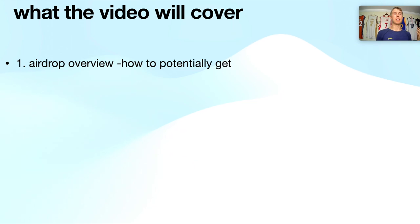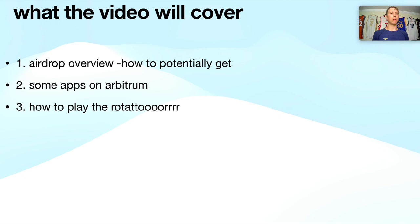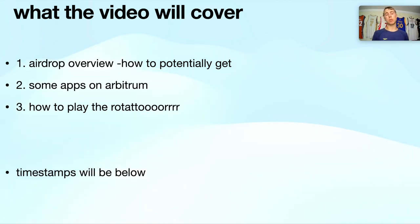This video covers the airdrop overview and how to potentially get it, some apps on Arbitrum so you have a good understanding of what you can use, and how to play the rotation — what projects to use, different tokens you can buy. Remember on Avalanche, if you bought Trader Joe you'd be up multiple X's; if you bought Pangolin, you probably got wrecked.